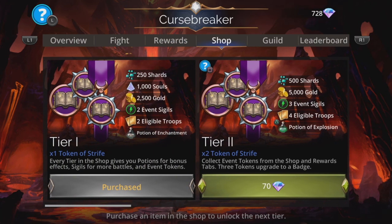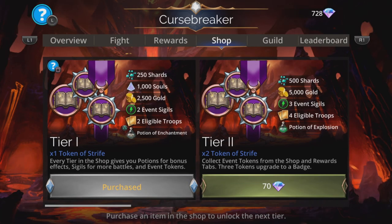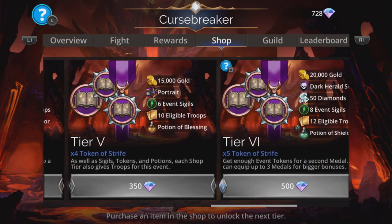At the same time you're here, you may as well grab Tier 1. This is always worth getting in these events. You get a Potion of Enchantment, which means all your troops will start enchanted at the start of each and every battle — which is worth it on its own. But you do get other stuff too, like more gold, more souls, more sigils, shards, and more besides. So totally worth it for that on its own.